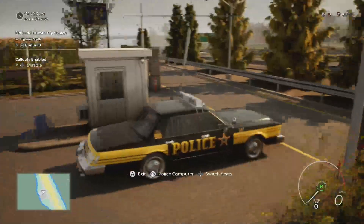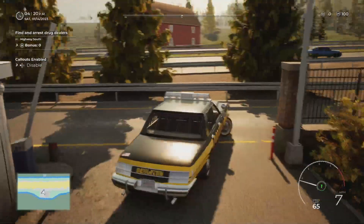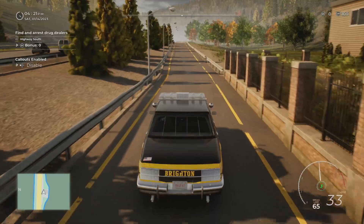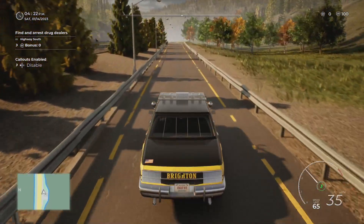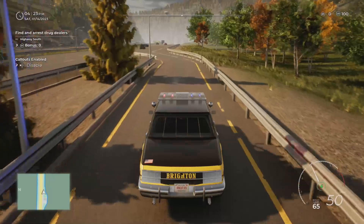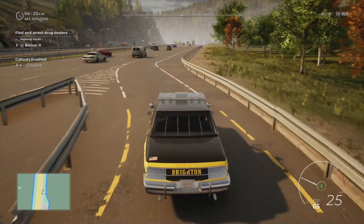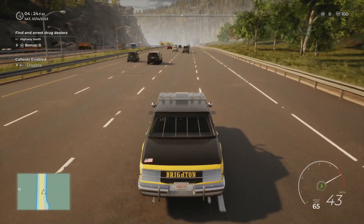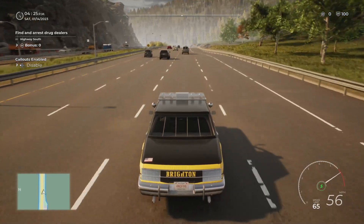Where are we going here? To the right, I'm assuming? I guess we'll find out what calls we get out here — there's pursuits and stuff. Let's see what the lights look like. What do they sound like? They sound like the other lights. There's a lot of cars. What's the speed limit here? 65. Alright, let's get up to 65.